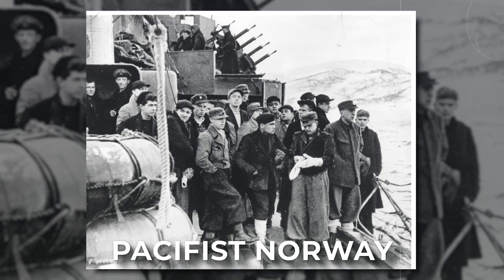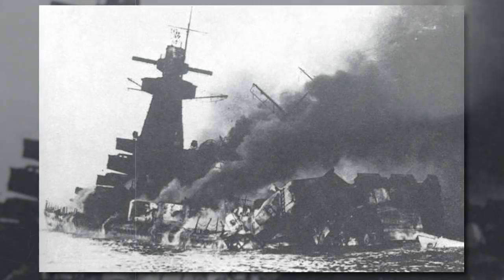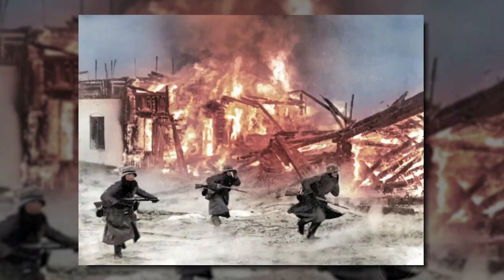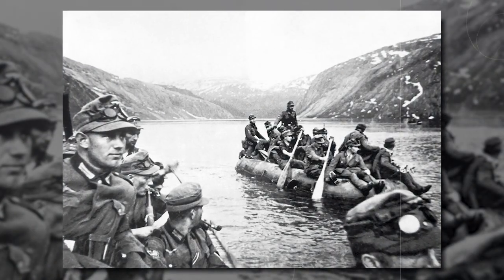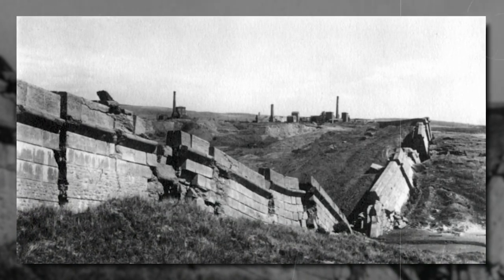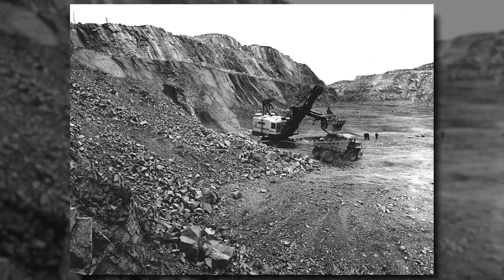Pacifist Norway hoped to keep out of the war by declaring neutrality. Unfortunately, she was too strategically important to both the Axis and the Allied powers to remain out of the action for long. Norway has thousands of miles of coastline, which were valuable for both a German offensive against Atlantic shipping and a British blockade of Germany. Norway was also a strategic location for a German invasion of Great Britain, and the northern ice-free port of Narvik was important because it was through this route that iron ore was transported from Swedish mines. Both Germany and Britain wanted control of the iron ore mines and the transport route, and both sides were willing to violate Norwegian neutrality to secure them.